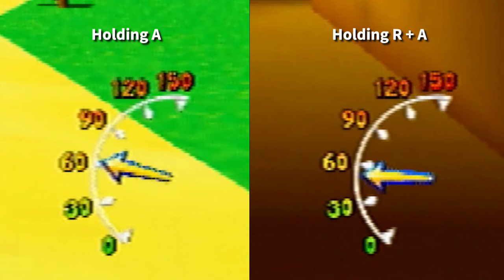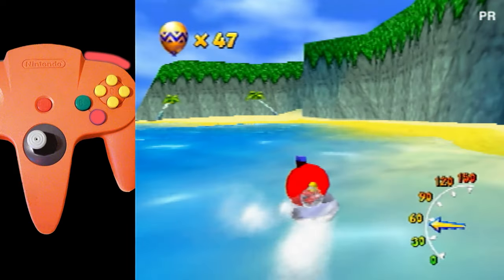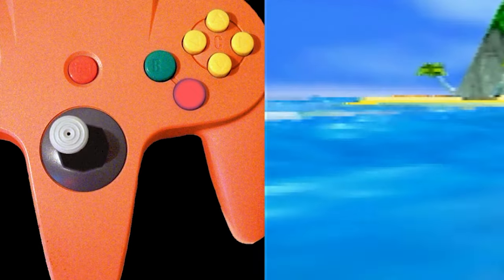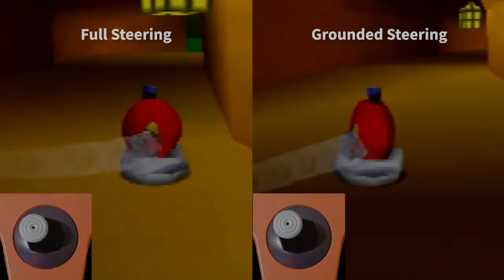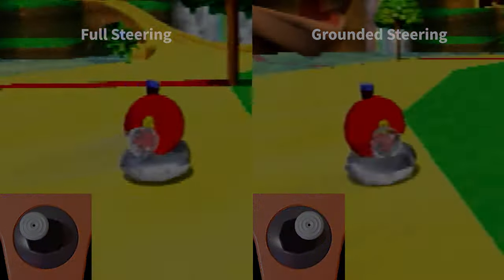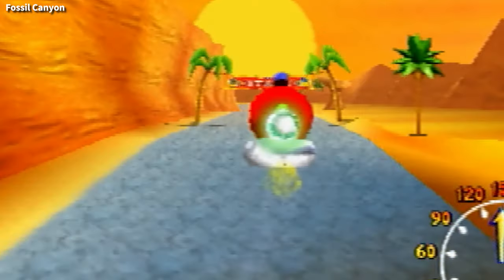If you are going to be driving straight without snaking, just use the A button. If you are going to hold R down, you need to be snaking or you'll be going slower overall. One mistake that many new hover players make is snaking by alternating the joystick from full left to full right — snaking this way is slower, inefficient, and harder to control. Instead, push the joystick upwards and alternate between up-left and up-right joystick positions. This accomplishes two things: the actual turning motion will be more gradual, giving you more finesse over your trajectory, and pushing up on the joystick activates the pitch control element of the vehicle, pushing your vehicle downwards towards the ground to help preserve speed.